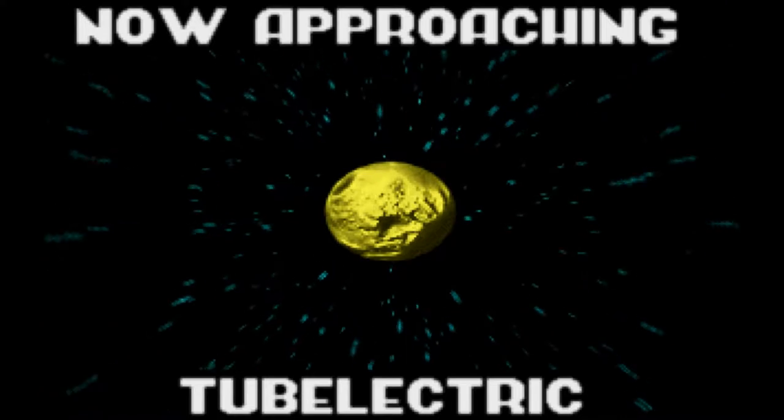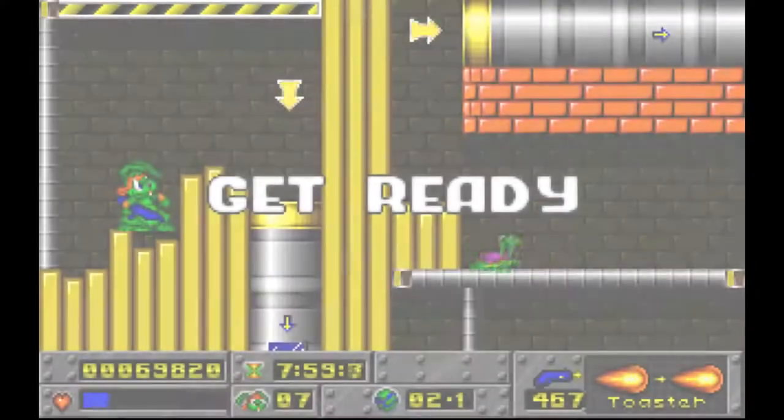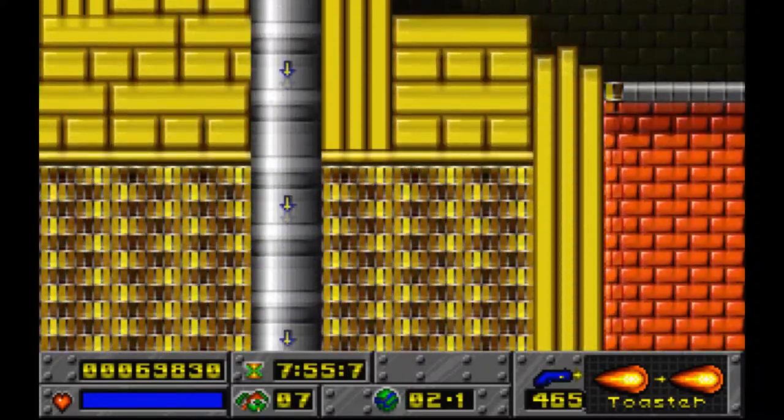Welcome to part 2 of the Jazz Jackrabbit Let's Play. We're about to approach 2 Electric. This is actually my favorite stage in this episode, and immediately you want to go here and hold left so you can get this shield.